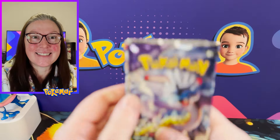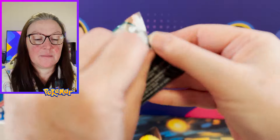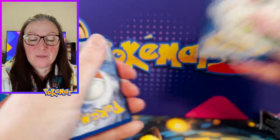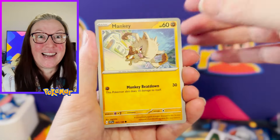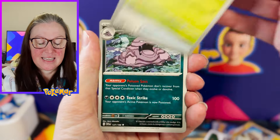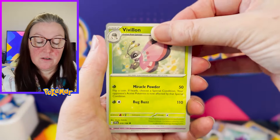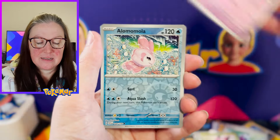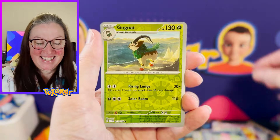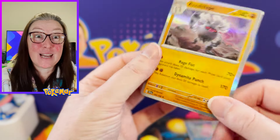Let's start off with Scarlet Violet Base. It seems like a lot of the base sets get bagged back quite a lot and I don't think this one's much of an exception. Mankey, Charcadette, Capsackid, Potion, Muck, Vivilon, Dashburn, Alomomola, Reverse, Go Goat Reverse, and Annihilate Holo. Living up to its reputation.